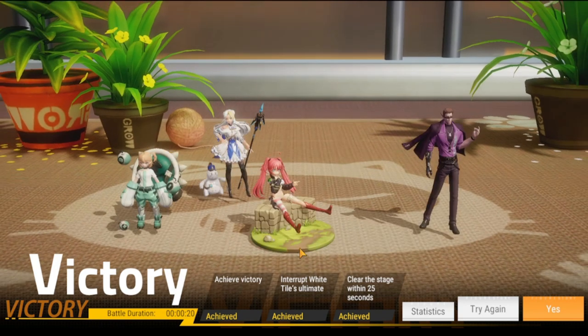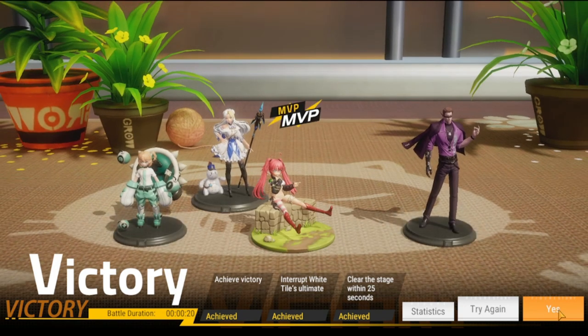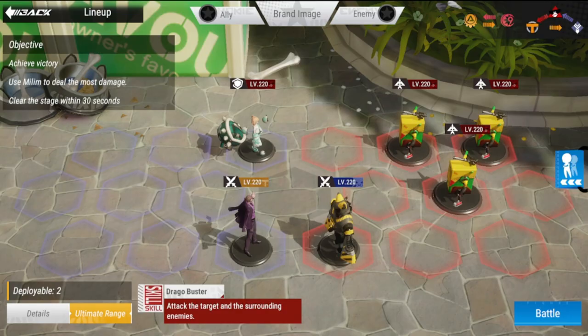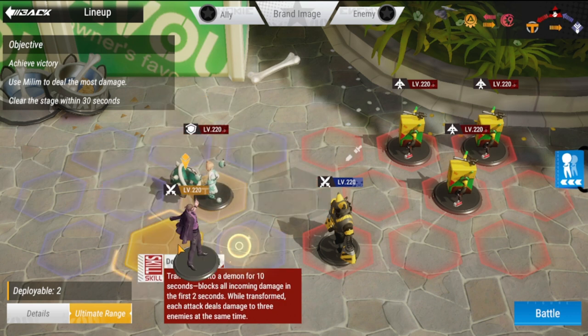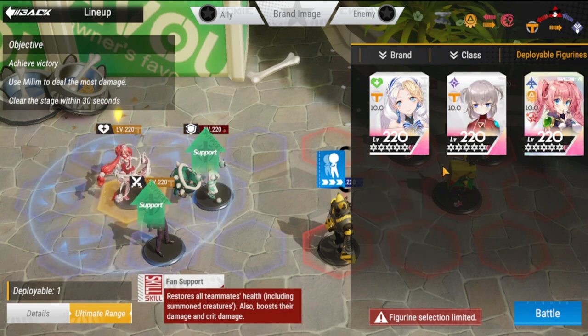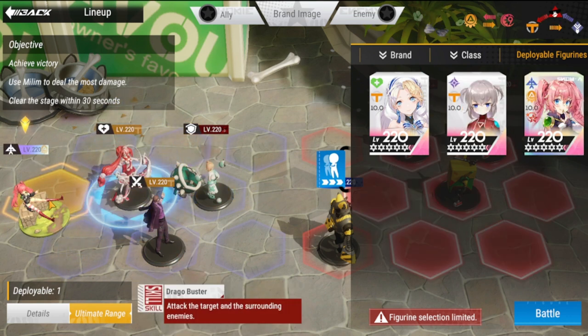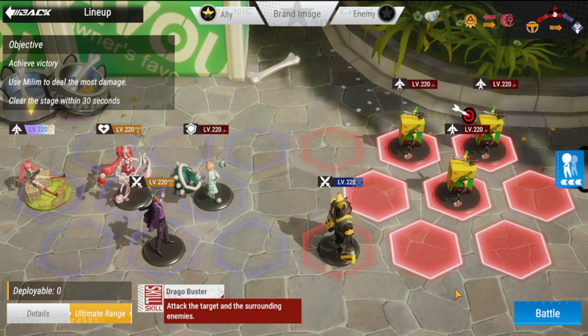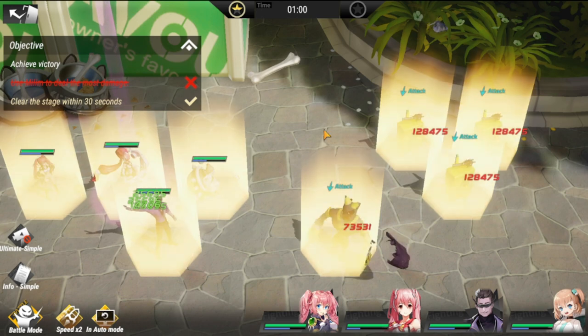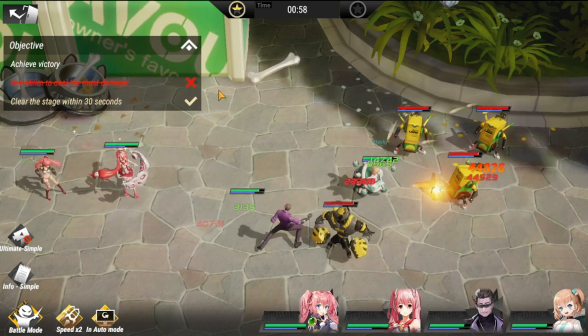Three stars! Let's move on to the next level. Our next level is Hard mode. For my lineup: Rico is going to be here, Alfred is going to be here, Mako in the middle, and Millim at the back. I think this is going to be good.